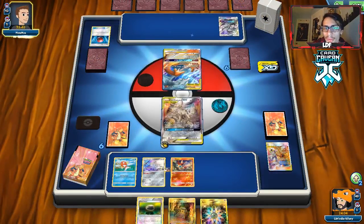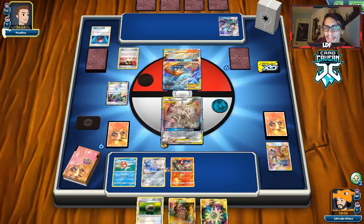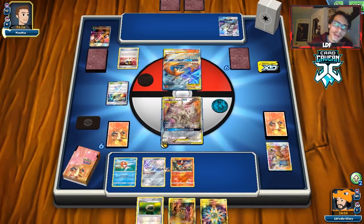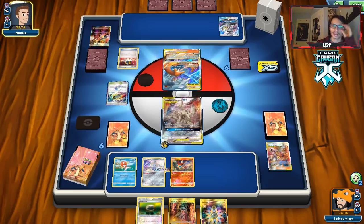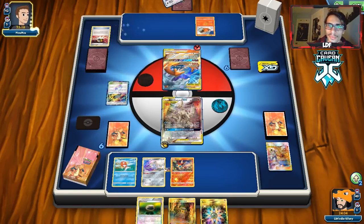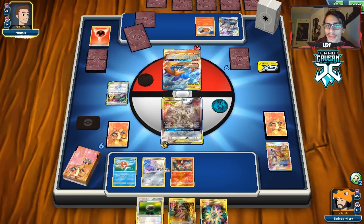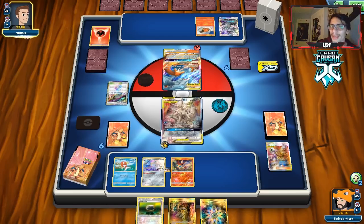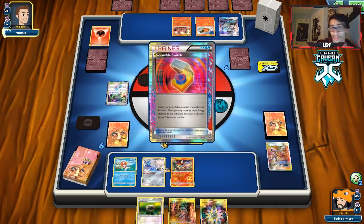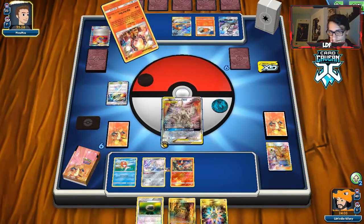We'll probably head back to Jirachi and go from there. I'm going Ultra Ball for a switching option. What are the odds they play Pokemon Ranger? That's one of the problems with this deck. Looks like they're playing Emboar too, which is interesting. They might have a big turn coming. I don't want to play the Shrine if they do a lot of damage — we probably want to get rid of their Heat Factory so Emboar can't be played easily. They scramble switch into Volcanion and use Flare Starter — fair play.